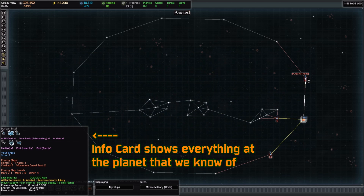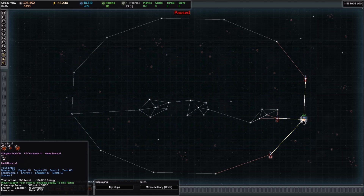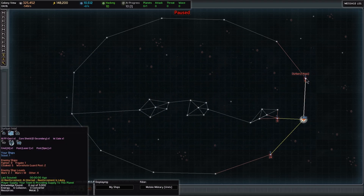Let's evaluate these three systems and decide which should be our first priority. If we look at Durbin, it has an AI force field generator, a core shield generator E secondary, a warp gate, a command station, a laser post, and a special forces guard post. At the very bottom of that info window we can see resources: metal 3. In our home system we have 13, so three is not that many — that system is not very attractive.